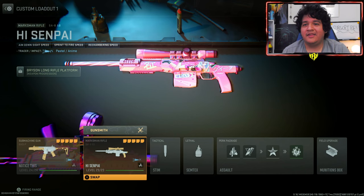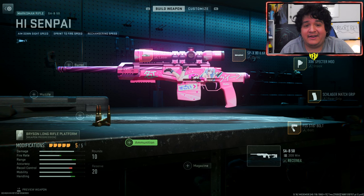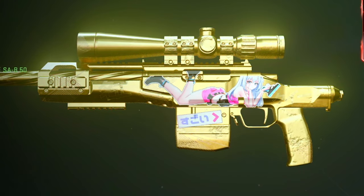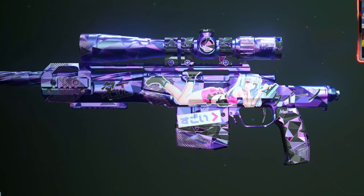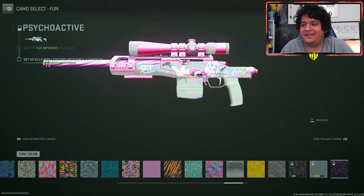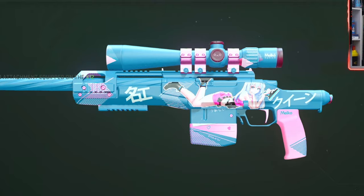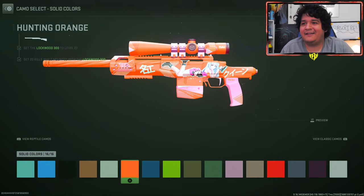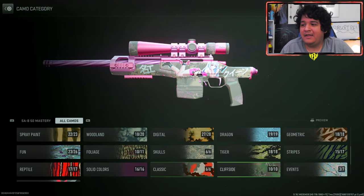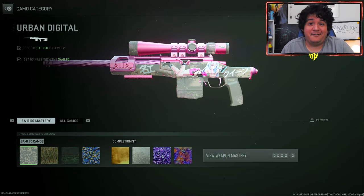Bowing Blossoms looks really great too. If you're a fan of anime, you're in for a good SMG here. Now when it comes to the Hai Senpai SAB 50 — remember, to keep the tracers on this gun you can change any attachment except don't add an ammunition, or you will not have tracers. When you add camos, the anime girl stays on the SAB 50 as well. Gold, platinum, polyatomic, and Orion all look great. The blue and pink combination is probably the best way to go — the black and pink is really clean too.